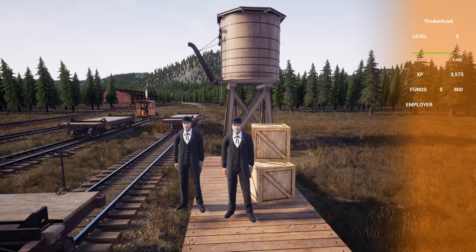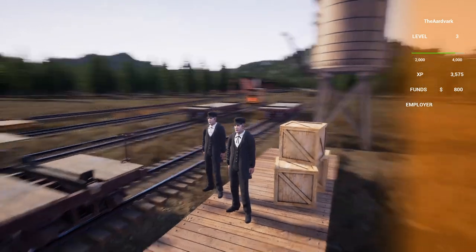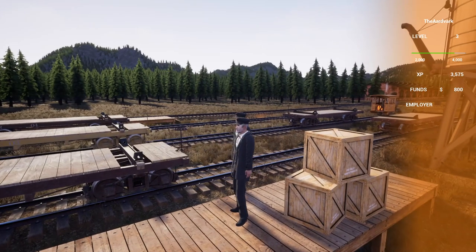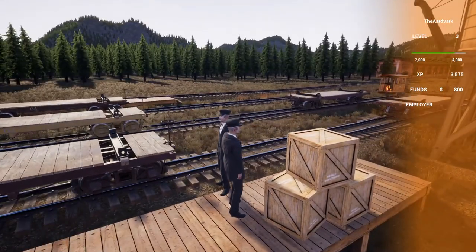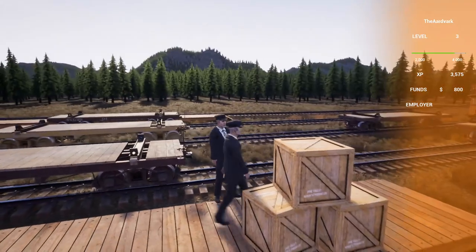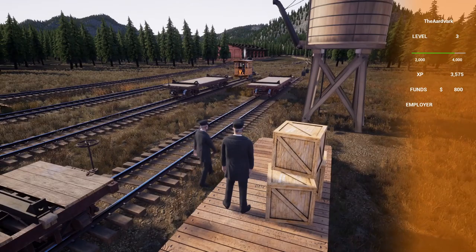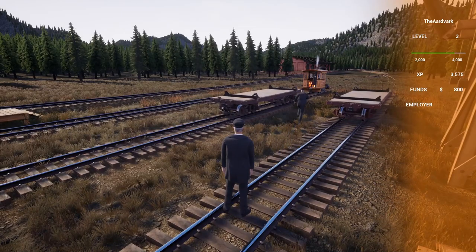Hello and welcome back to Railroads Online. Today we are here with Crumet — greetings! We are on a new layout, brand new start today. We've laid track out to the sawmill and the logging camp, moved Betsy over, bought a couple of cars, and are getting ready to hook those up and get the whole empire build underway. Crumet will be running the locomotive today.